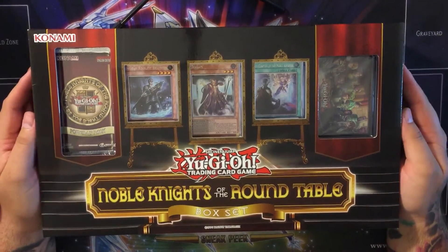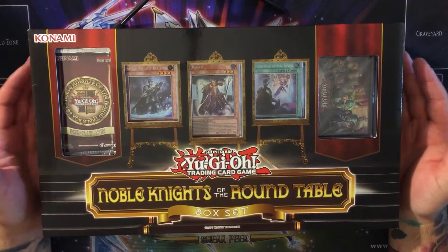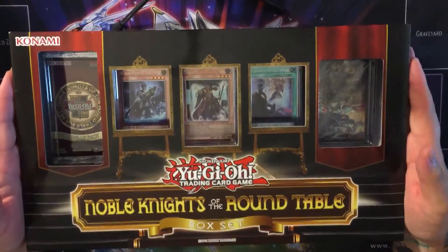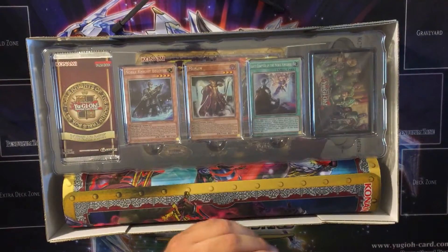What up YouTube, it's the beard from ABC Duelists. Today we're gonna be unboxing the Noble Knights of the Round Table box set. I've never really opened one of these so I don't really know what's in it, even though it kind of tells you, but I think it would still be cool to unbox this and see what's in it.